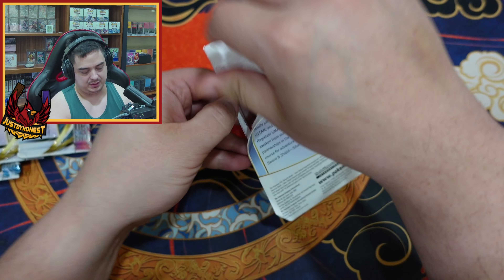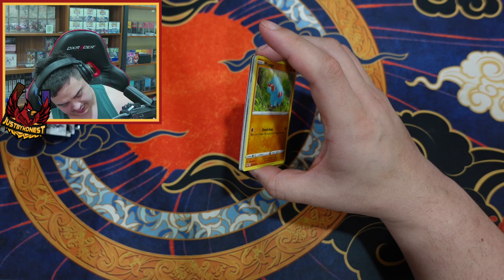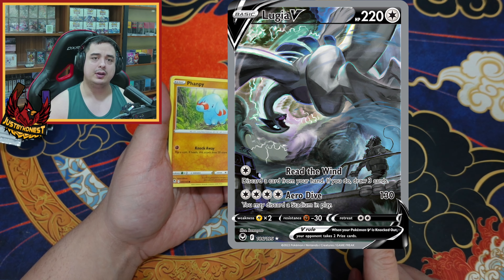We are going to see if we can get a good pull here - one, two, three, four, five, six, seven, eight, nine, ten, eleven, twelve packs. We are chasing this Lugia right here - the Lugia alt art. I need one or two more. I'll put up a video soon to show the binder progress - we're getting really, really good but there's still some things missing.